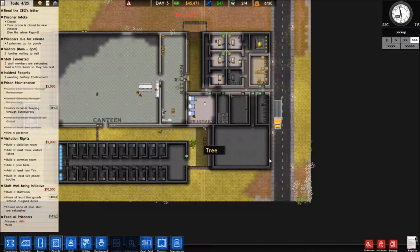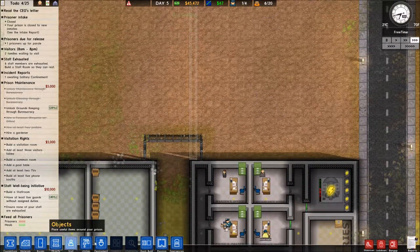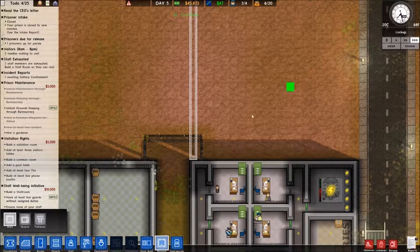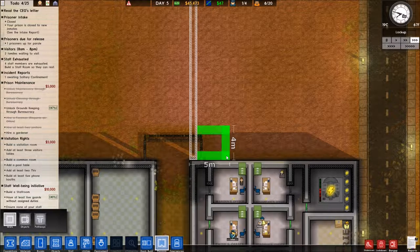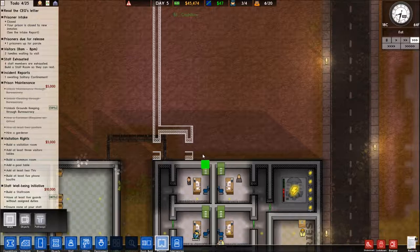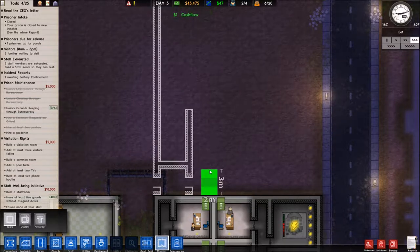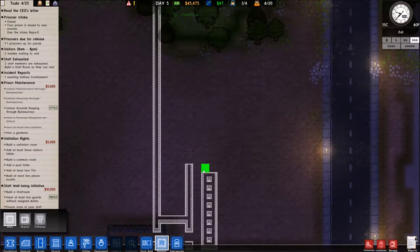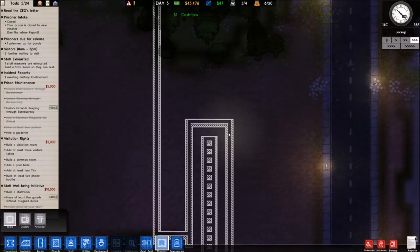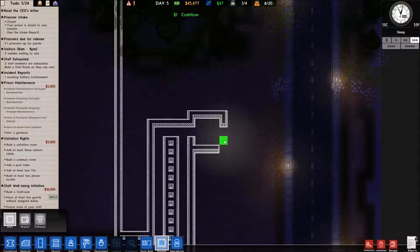I don't like the idea of a bunch of prisoners headed towards the front of the prison. Let's see if we could add the visitation room up here. I need an area to search prisoners. If I have one, two, three spaces — these will be doors, opening into our room. They're two by three each. Let me bring this up, bring it down, add a door here.